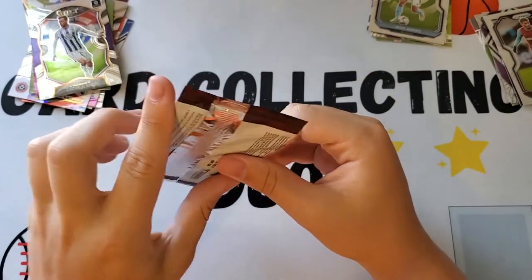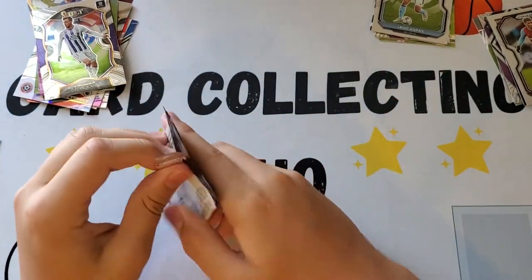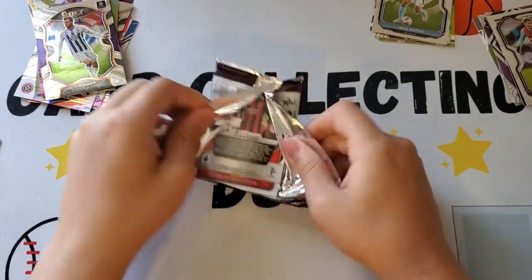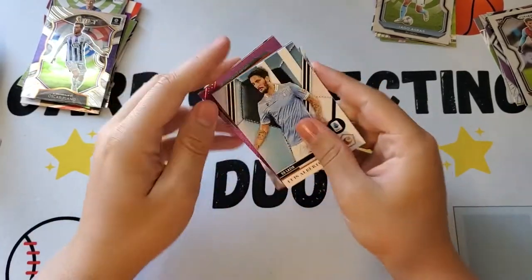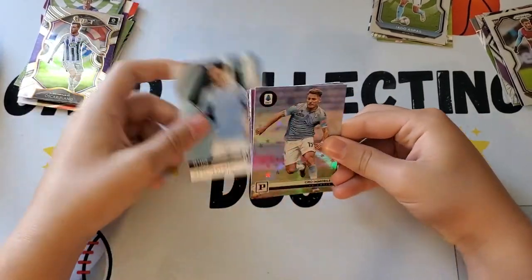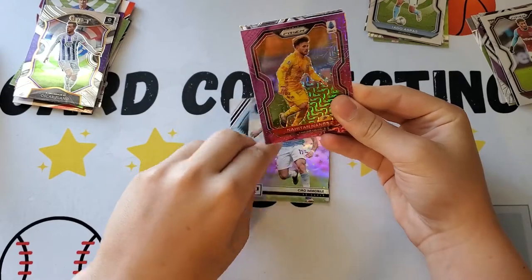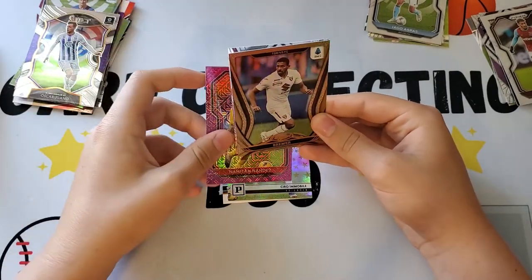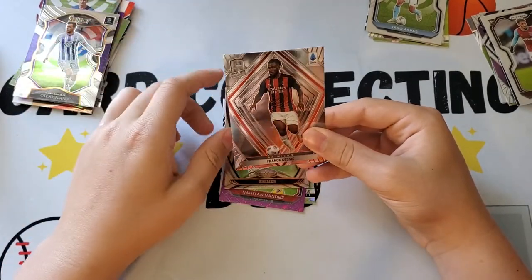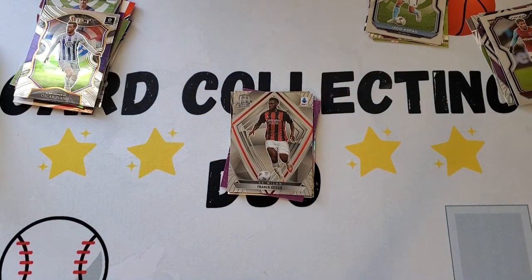Last pack is Serie A. We have Luis Alberto, Ciro Immobile — wait, flip it around — this is a purple Mojo of Nahitan Nandez. Then we have a Premier card, Frank Kessie, and a Spectra. Alright, very good. Now we're gonna put these together and do a little summary of what we think are the best ones.